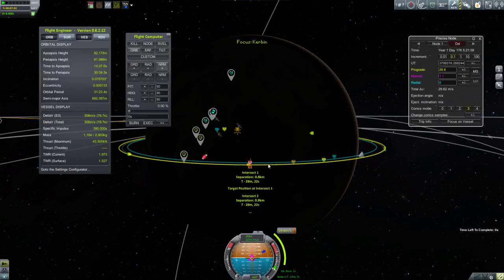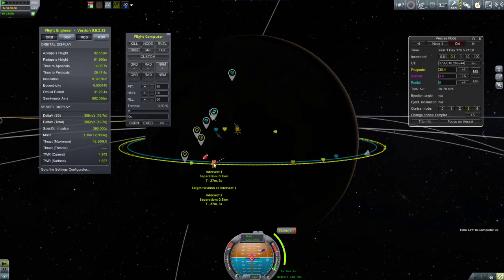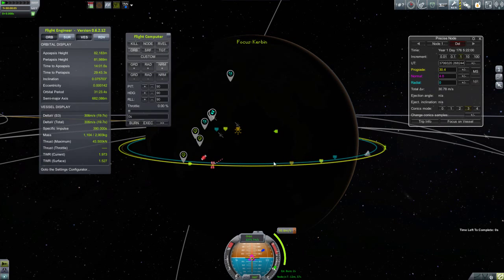I've heard people say you need to get the inclinations of the two orbits to be the same before you can do the rendezvous, and that isn't true. What you need to do is get either the ascending or descending node to the same place where the encounter is occurring. That doesn't mean the inclinations are the same. You can affect the ascending and descending node locations by burning normal — either positive normal or negative normal. So if you tweak both the prograde and the normal burn and get the encounter at either the ascending or descending node, you will see that you can get that encounter distance down as low as you want. And here I get it right down to zero.